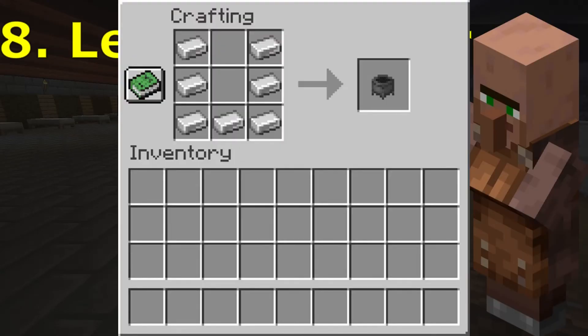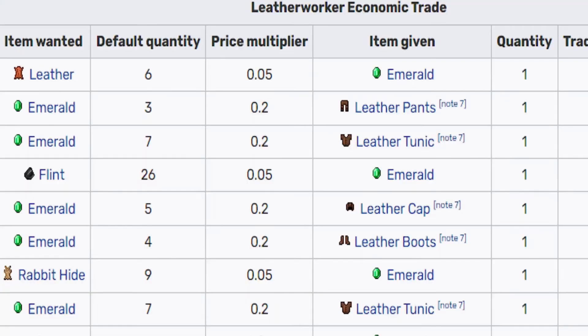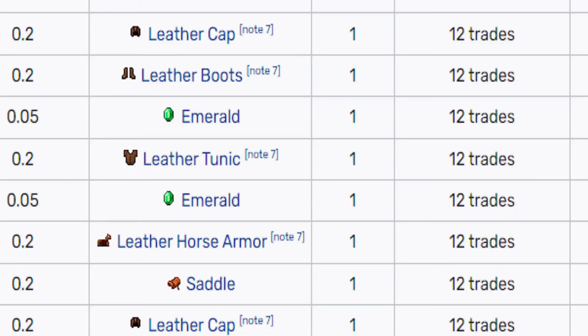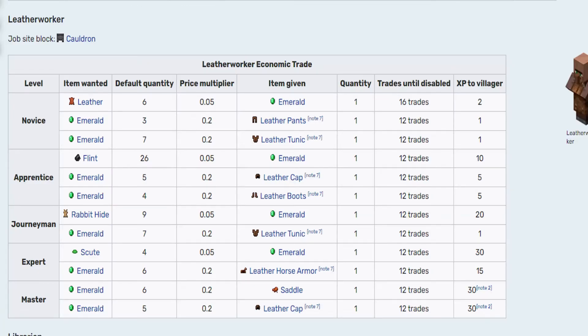The leatherworker needs a cauldron. We can provide leather and horse armor. Basically, it will give leather things like saddles, etc. We can give all these things.